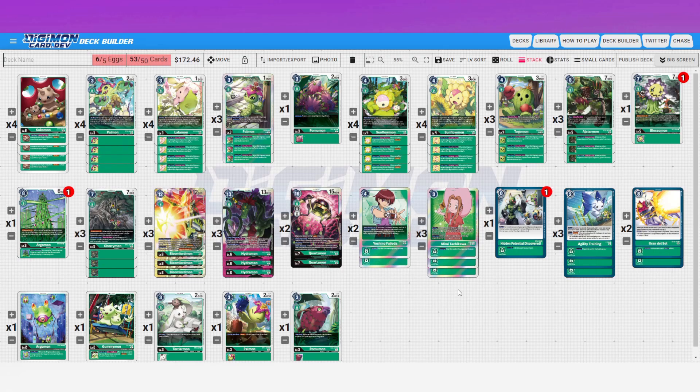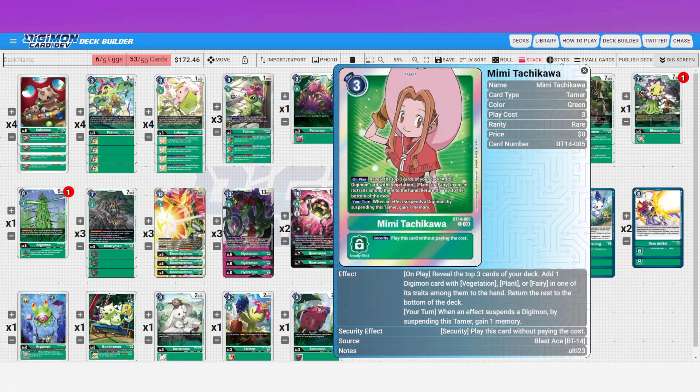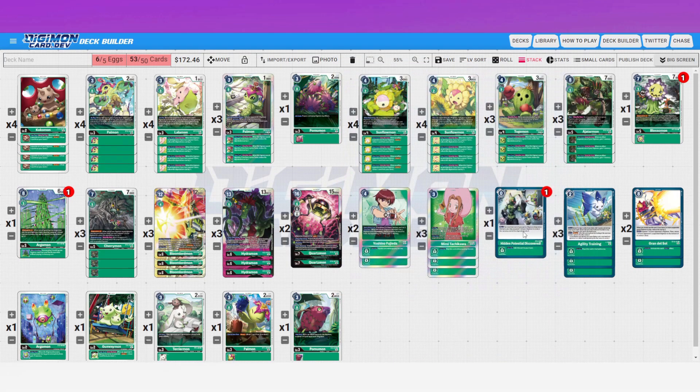We can play Mimi for free off the Togemon effect, and she'll continuously gain memory for the rest of the game since we're always suspending things. At worst, she bumps your one memory up to two. I've got five tamers total — three Mimis and two Yoshinos. The deck doesn't overly rely on having tamers; unlike a burst mode deck, this deck is completely fine without seeing any of its tamers.